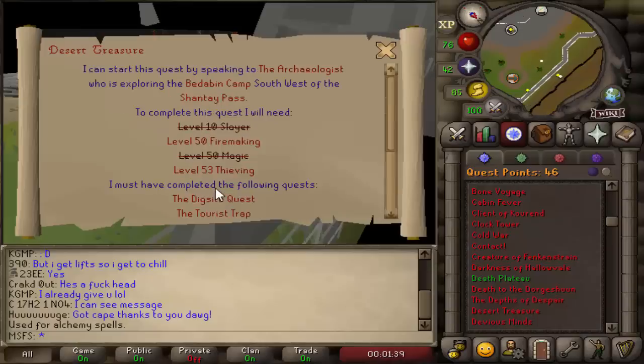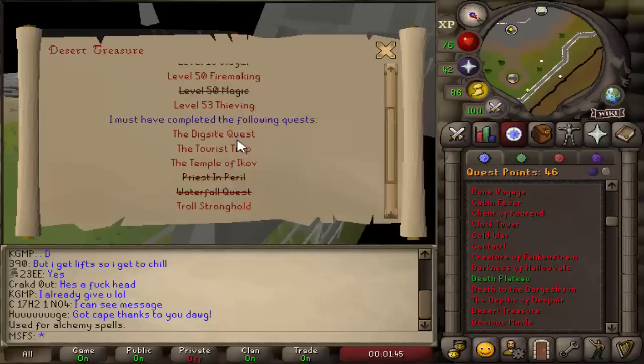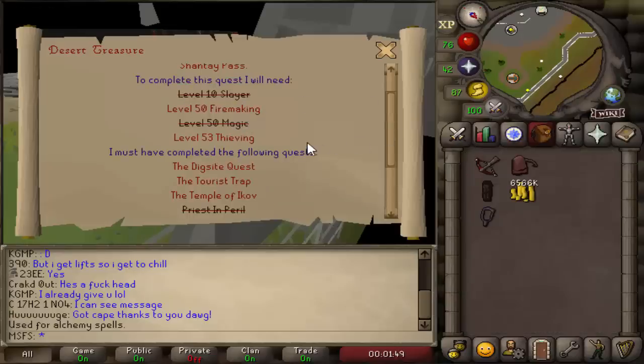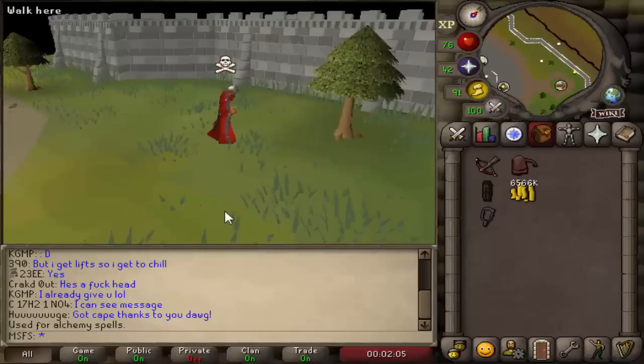It's time for our max set from scratch account to get an upgrade in the form of Ancient Magics, which means we have to complete Desert Treasure, which also means we have to do all these pre-quests and get these skills. We PKed over 6 mil cash in the last episode, which means we should be able to get these requirements and the quest done pretty easily, and we're also going to be welfare PKing throughout the episode, so we're going to have a mix of questing, skilling, and PKing. By the end of it, we should have Desert Treasure done.